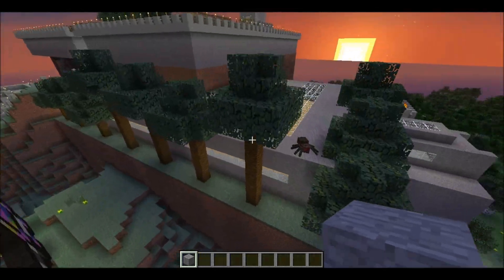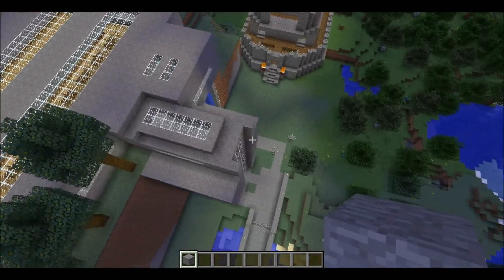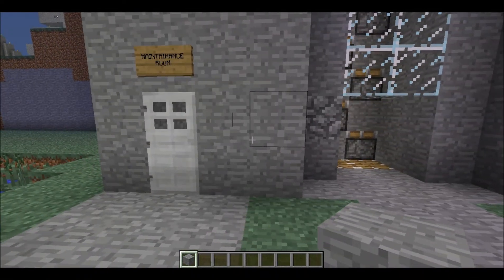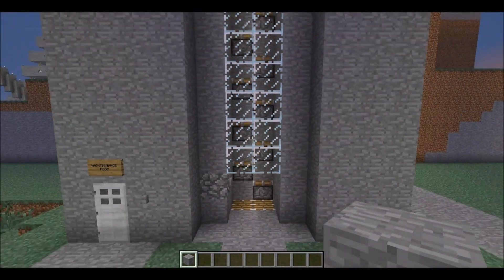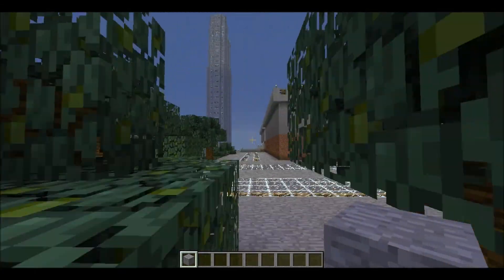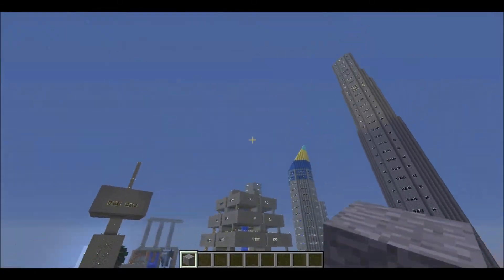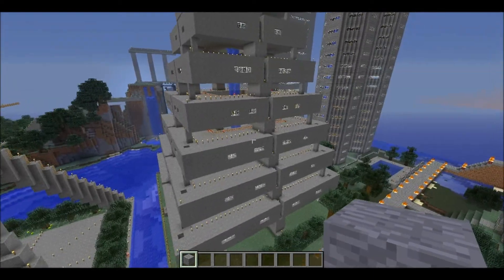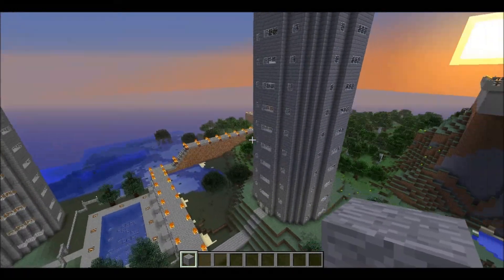In 1.3, all the elevators worked fine. And then when they updated to 1.4 — and I have a feeling during the update for 1.5 it's going to change the way redstone works again — I got it working again, but the elevators are very hard to use now. In the original giant building right here, there's an actual elevator that goes from the bottom floor to the top floor, and I'll show you that in just a second.